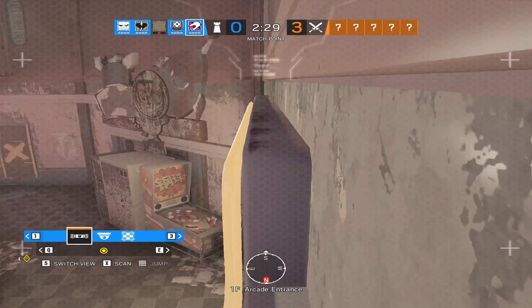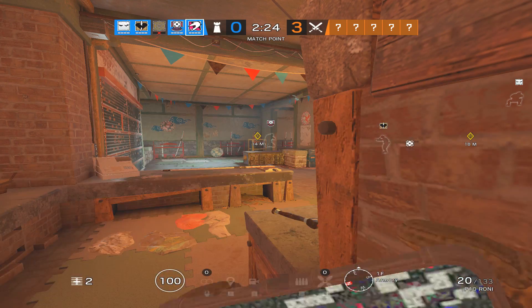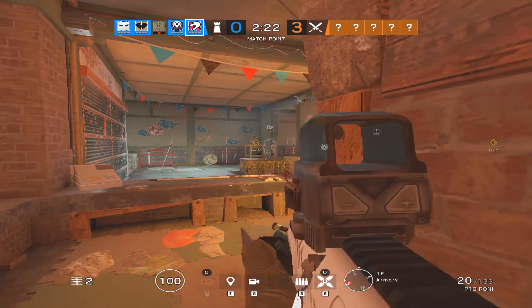Number twenty: hip-fire lean on console. Being able to lean without having to aim on console is a much-requested feature within the console community, and seeing that come would be really good.